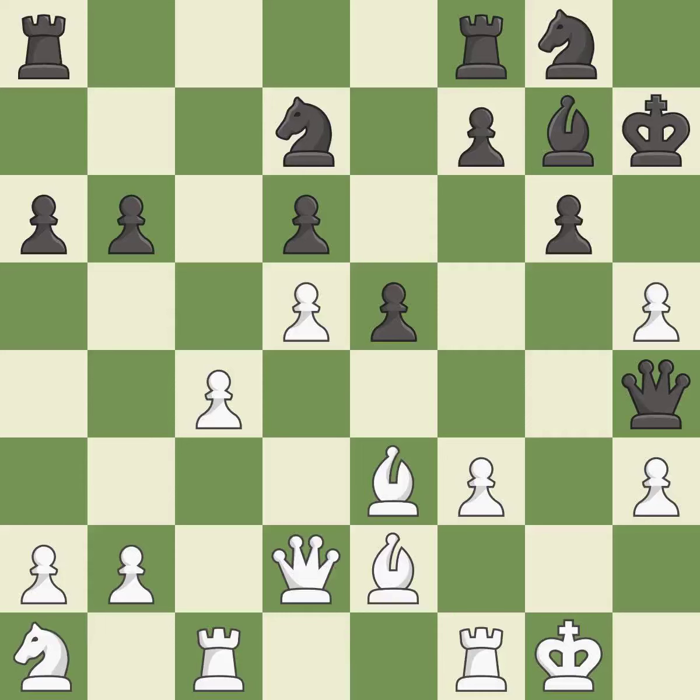This forks pieces by creating a simultaneous attack and threatens to win a pawn — it is best. This maintains the balance in material with a good trade — it is best. White takes back, then moves the bishop to a better location, allowing it to control more squares — it is good.